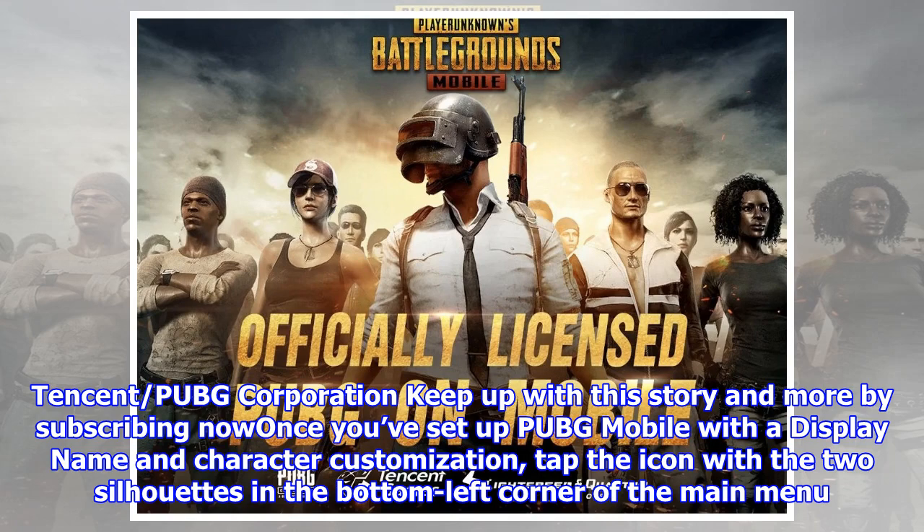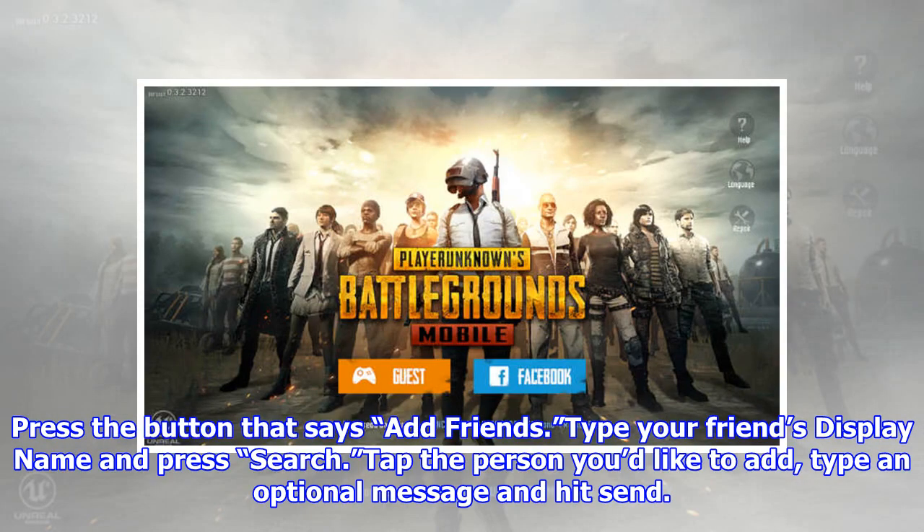Once you've set up PUBG Mobile with a display name and character customization, tap the icon with the two silhouettes in the bottom left corner of the main menu. Press the button that says add friends, type your friend's display name and press search, tap the person you'd like to add, type an optional message and hit send.